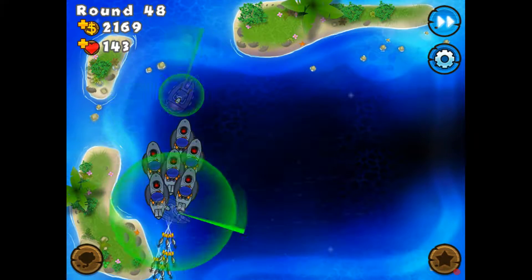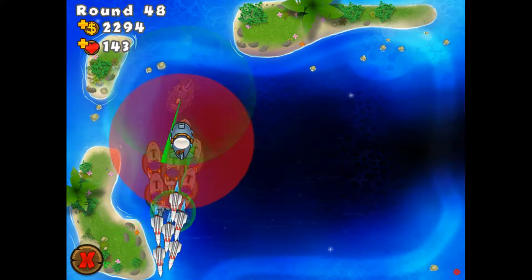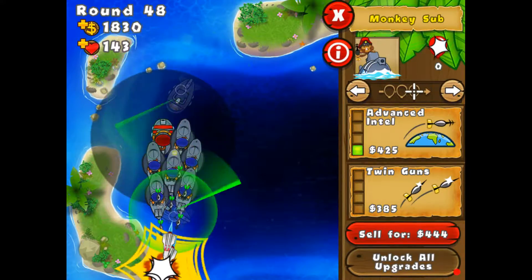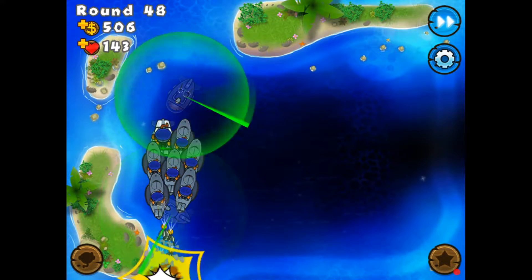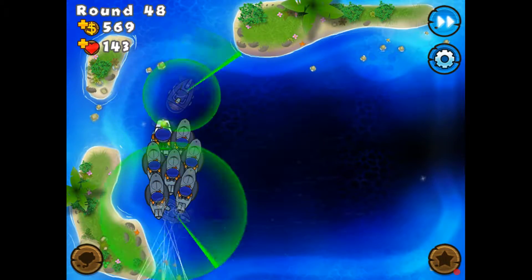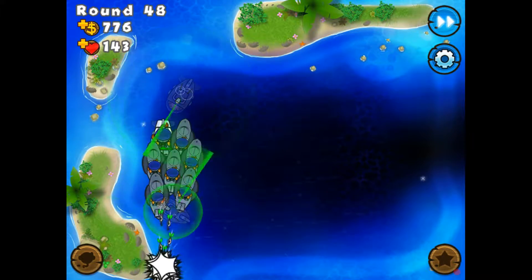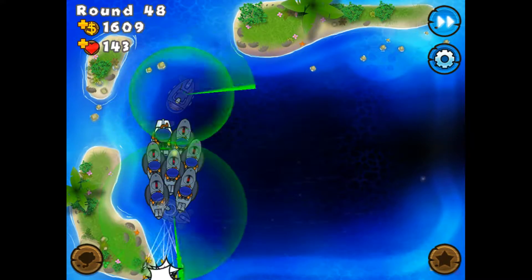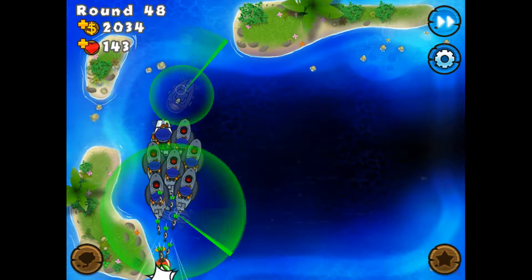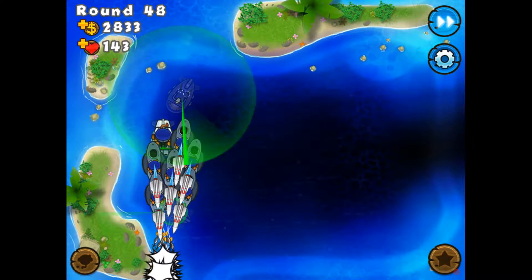I'm going to go for one round. If no balloons make it past, then they're camo. Because nothing has made it quite far unless they're camo. Submarines are not the best for detecting camo — that's why I never use submersion support as the method of detecting camo. We've already lost quite a few lives, and I think they're all camo. Camo balloons.